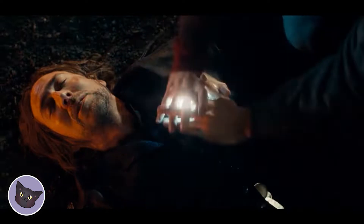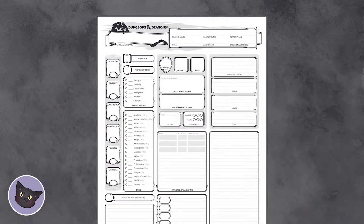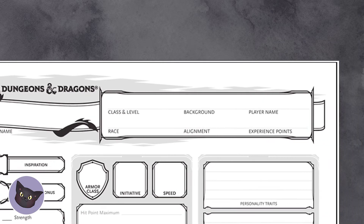Do you want magic? Do you prefer being sneaky and nimble? Or perhaps you're a natural swordsman? Find the one that speaks the most to you. Now fill out your name, race, class, level — all that good stuff.